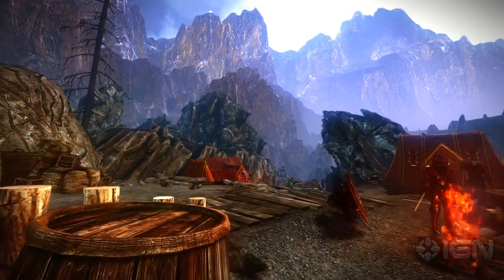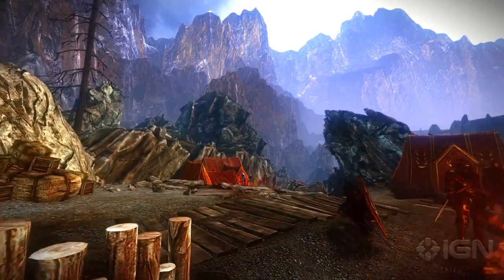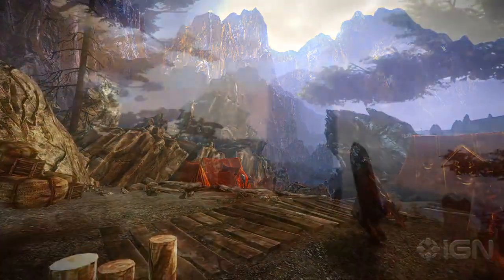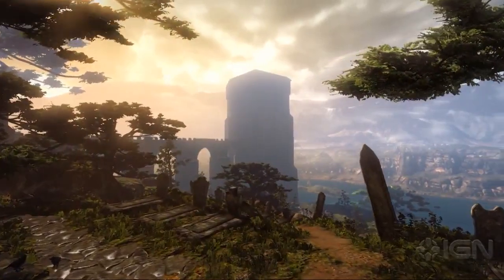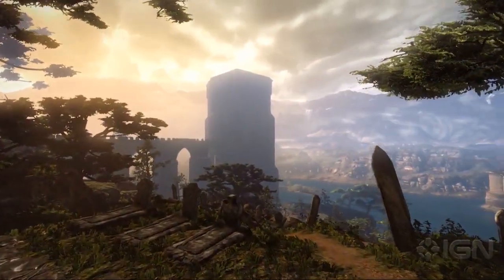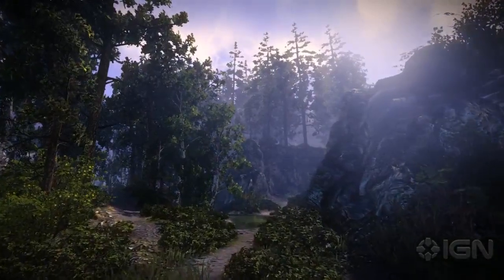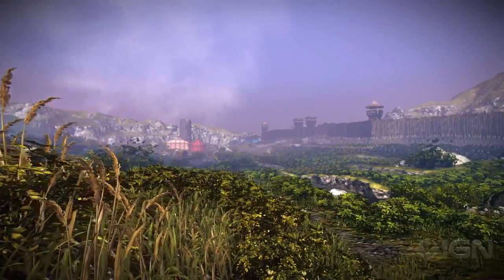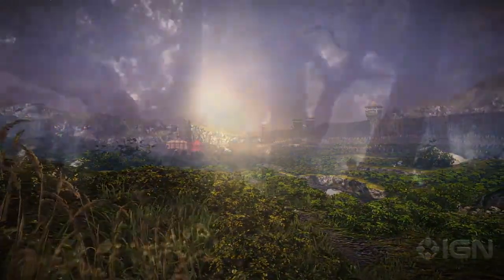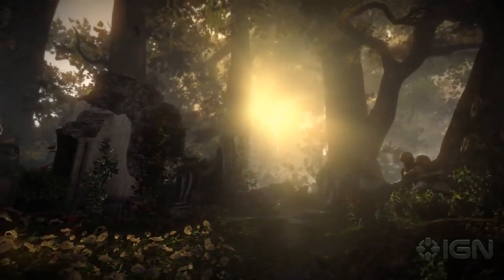To hold players in the game world, every single place they can see has to look and feel exactly right. Everything has to fit its surroundings — every bush, every plant and every single rock. So, for example, before placing the trees in a particular location, we considered things like the terrain, the humidity and the sun and wind conditions. Only then could we choose the proper types and decide exactly how each one should look.